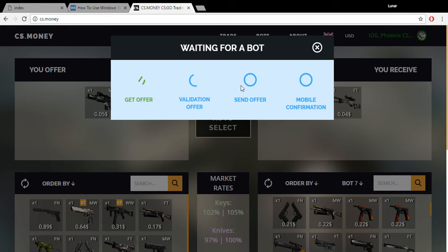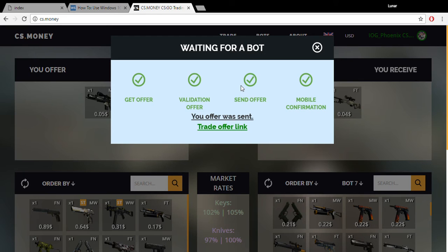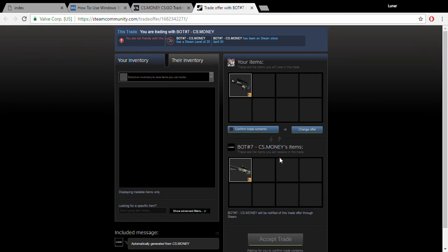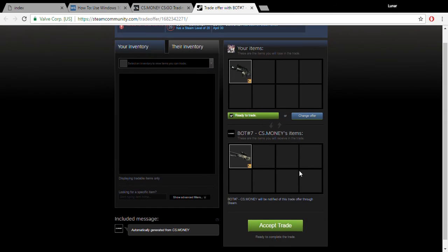Let's click trade. It's getting the offer... validating the offer. Oh, I hope I get it! Come on — mobile confirmation. Let me pull out that phone. The trade offer is unique — he's getting my AR machine which I don't want, and I'm getting that AWP Safari Mesh field-tested. Let me accept that trade.